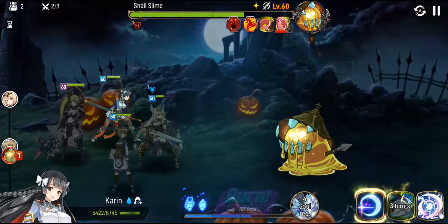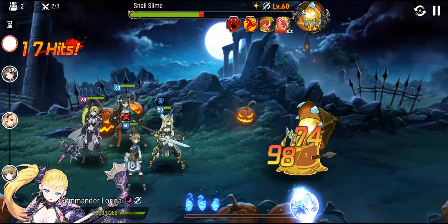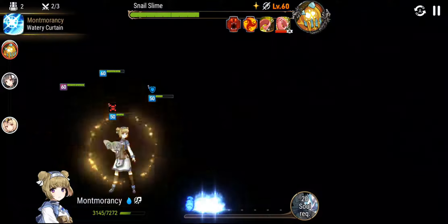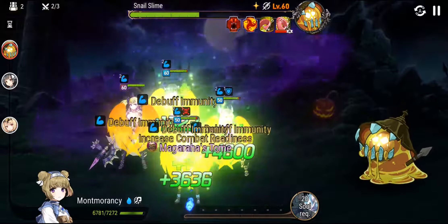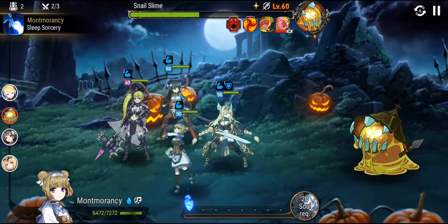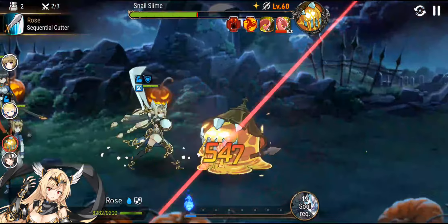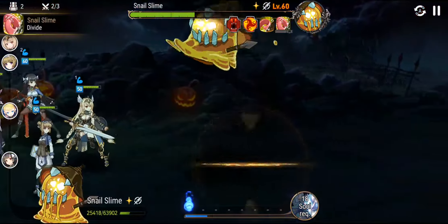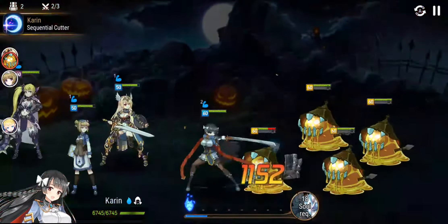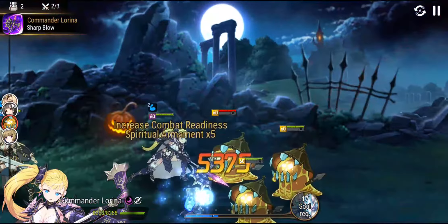I'll do an AoE heal. I don't need to use the second skill, just tap the monster. Okay, here he splits into four weaker versions. You want to take down as many as you can, because they do hurt.